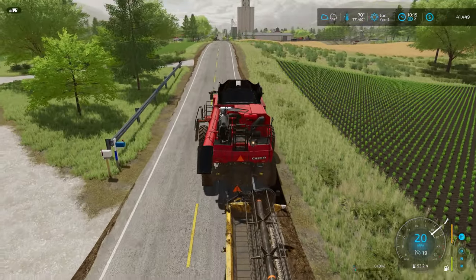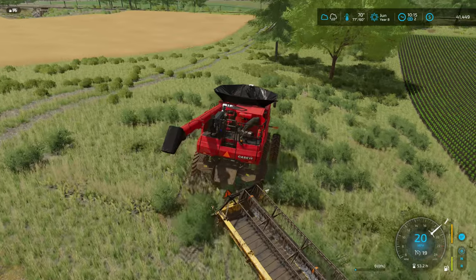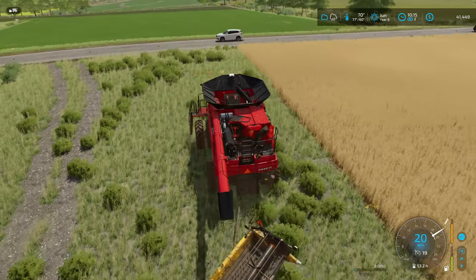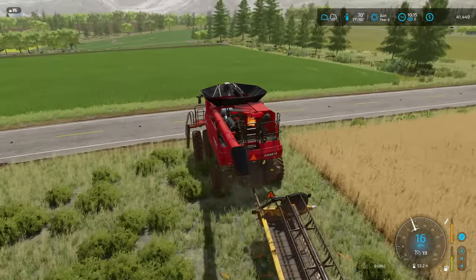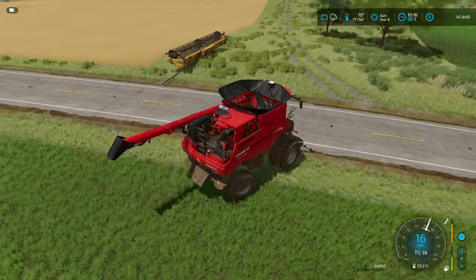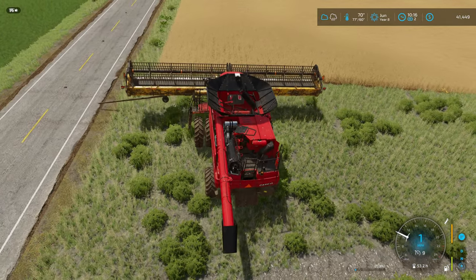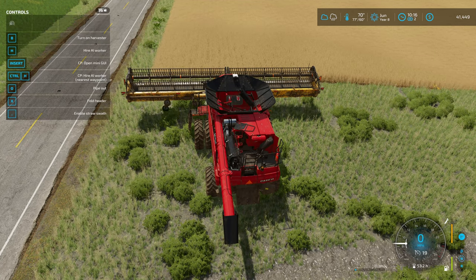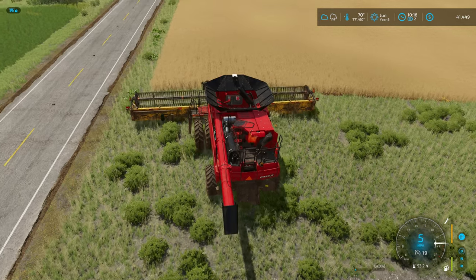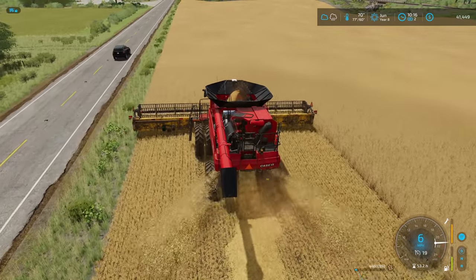Unfolding the combine as we get to the field. Spinning around to get the header pointed in the correct direction. Checking for traffic — hopefully no one comes along because the tongue of the header is sticking out into the road a little bit. That's close enough. Swath is on — and away we go. Got ourselves a good straw swath going.